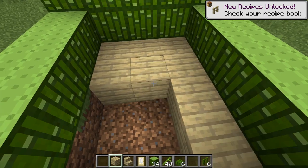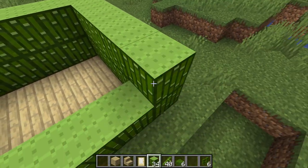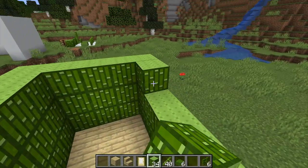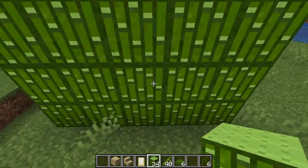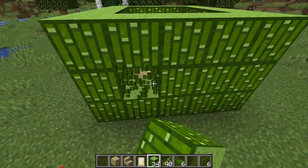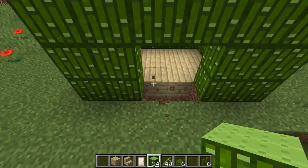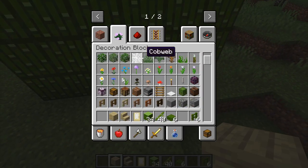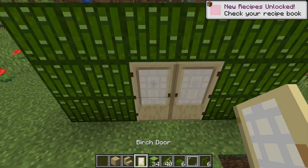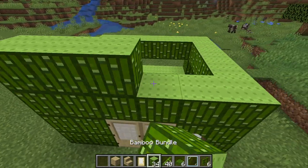I usually build the square first when I build a house, and then I knock out where I want the windows to be. It's not exactly the most attractive house, but there you have it. We need some glass panes here to give it some light, then put the doors down. And see what I like about this is how well the birch wood goes with this.